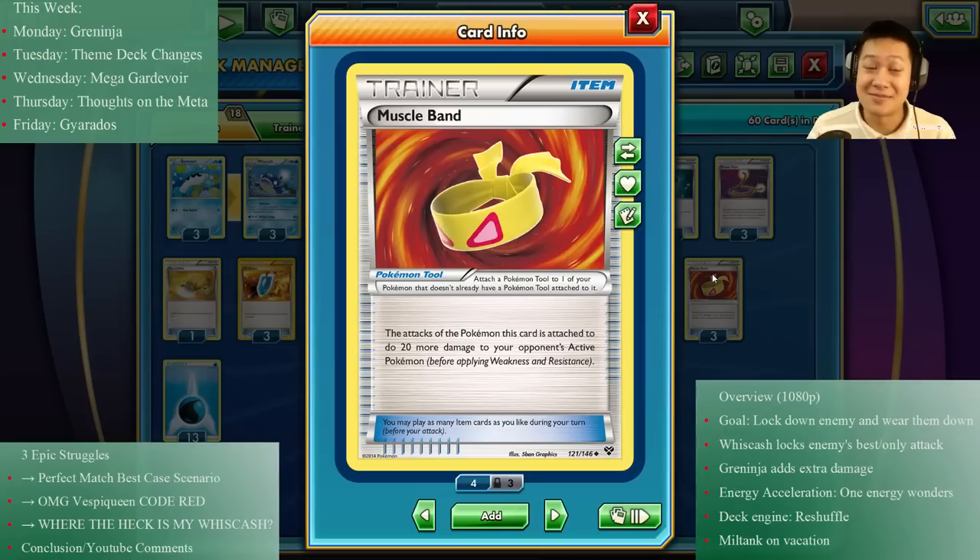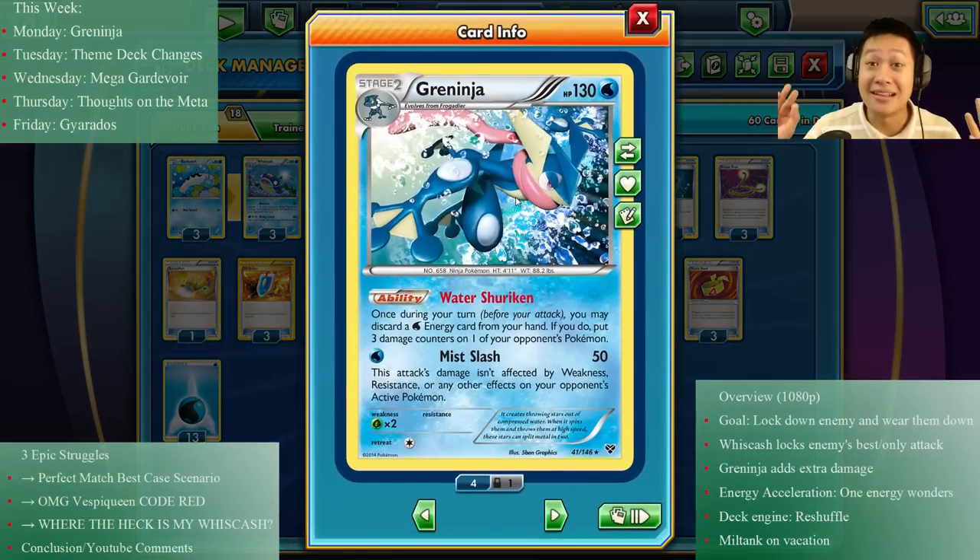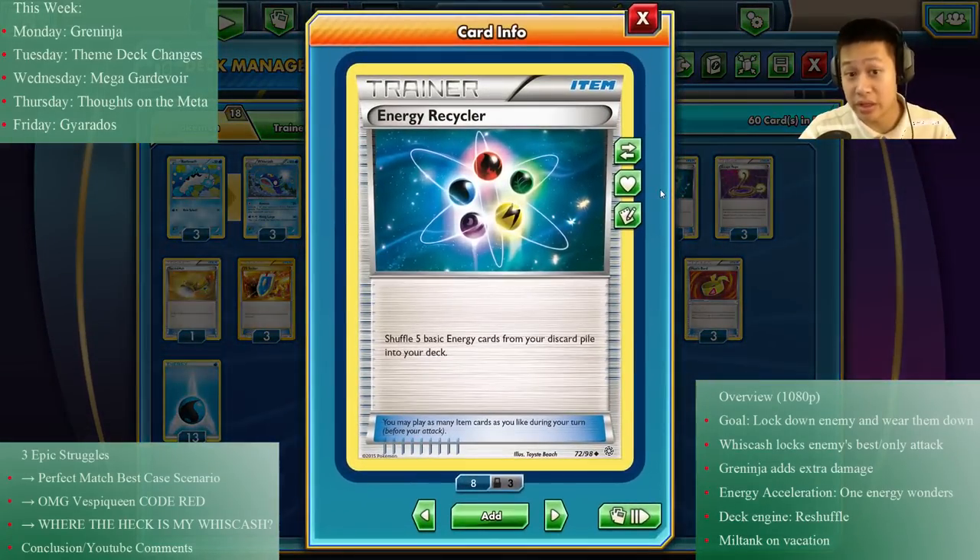40 damage is still not enough, so we're adding Greninja. What Greninja does is take water energies from your hand and throw them at somebody's face for 30 damage. That juices up the damage by 30 more every turn depending on how many Greninjas you have, as long as you have water energy. To help manage those water energies, we're using Energy Recycler to shuffle five water energies back from the discard to your hand, since eventually they'll run out.